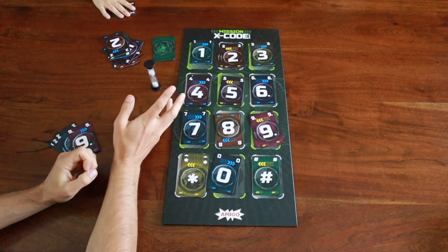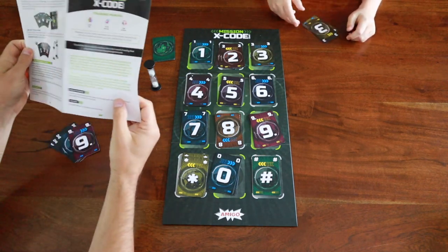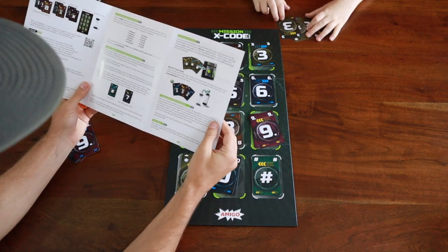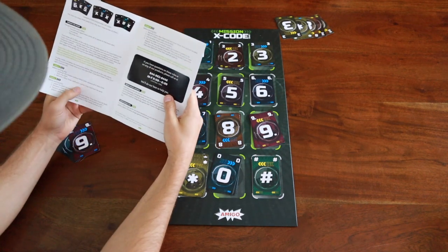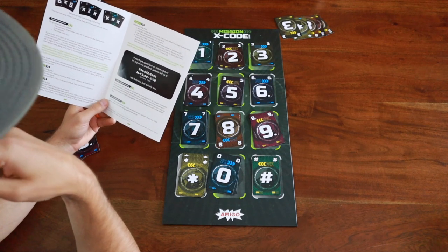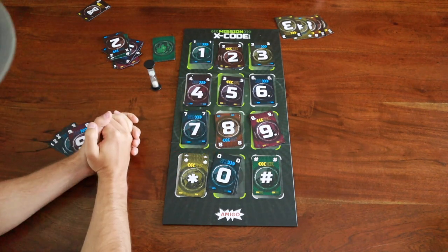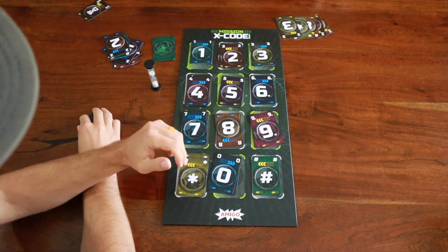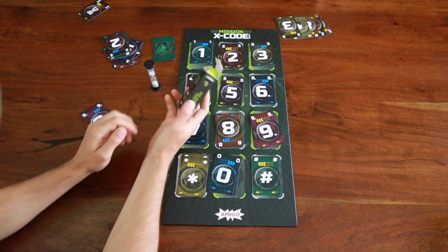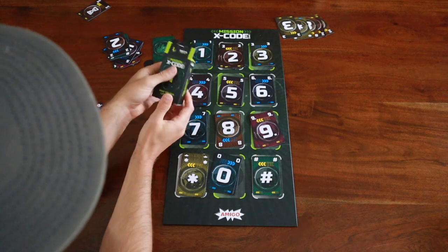So that was the first mission. I want to mention that there are three different boxes and I'll pull the rule books out here. There are a lot of different missions in here — four different levels of play and I think there's 12 missions in this box. There's a lot where you take different cards out and different things take place. The boxes even come sealed, so after you beat the first few missions you get to open the second box, which is pretty neat.